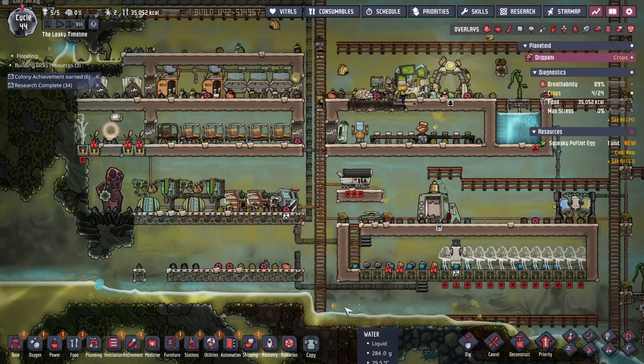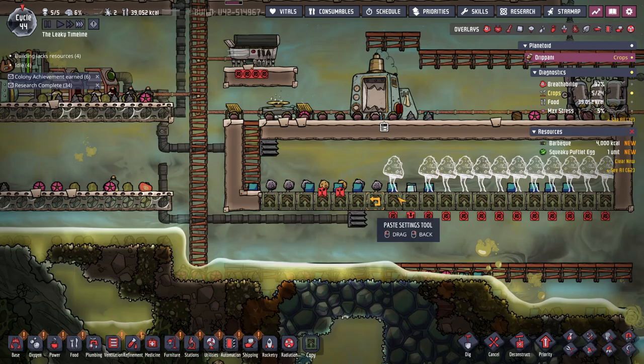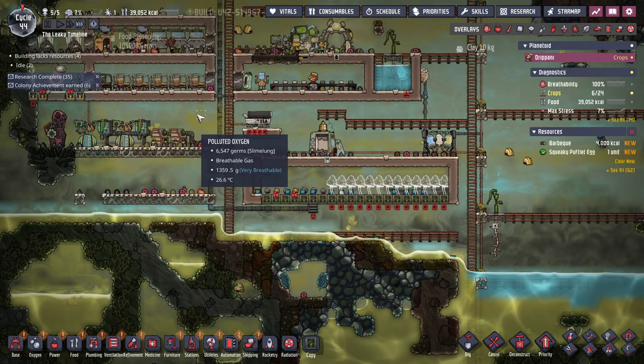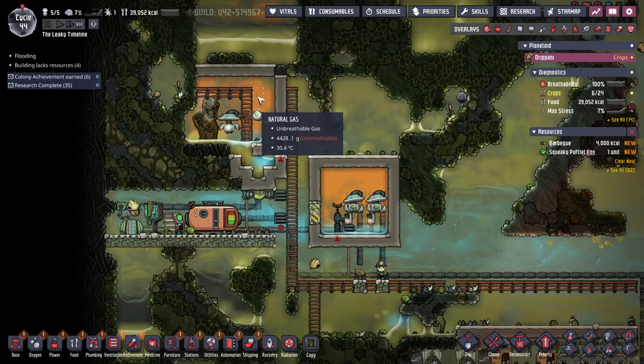I'm gonna take this out of here - it's just getting in the way. Now with that out of the way, we'll just pump carbon dioxide in directly every time these run, and now we'll overwrite some of the gas and help fill that in. Now we have plenty of storage. Yeah, just the right amount of water in there - it's all good.